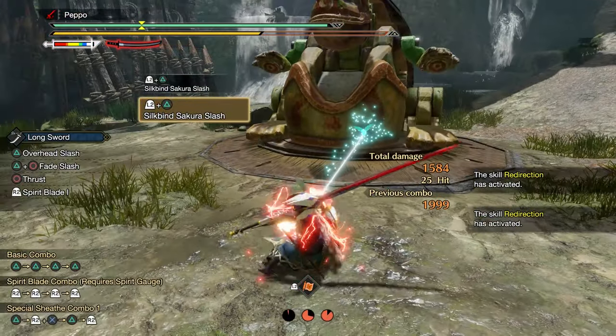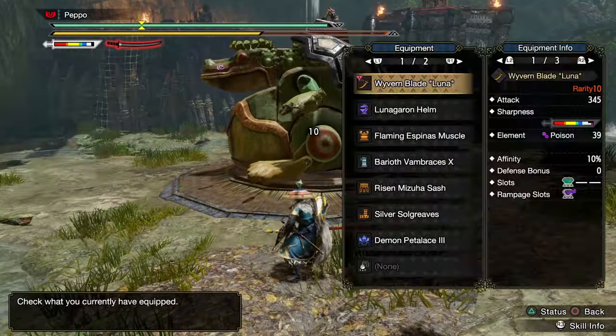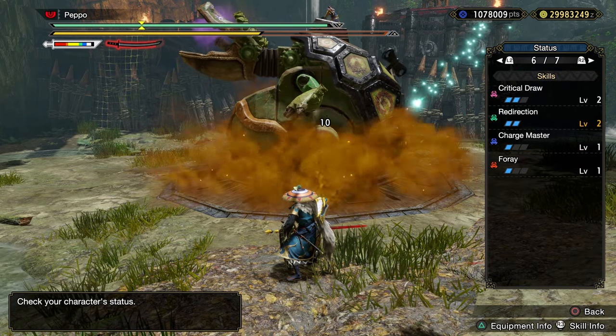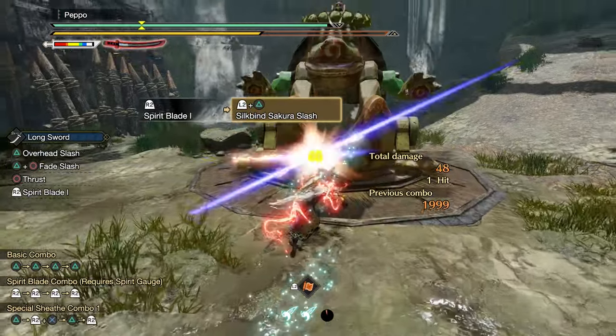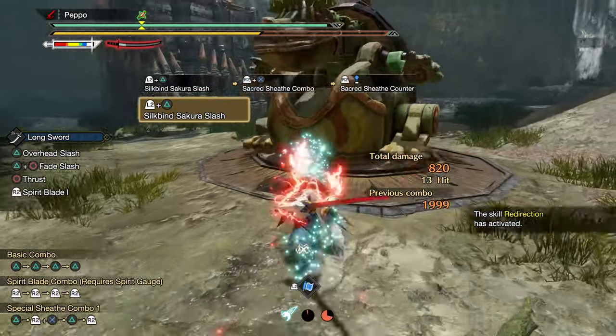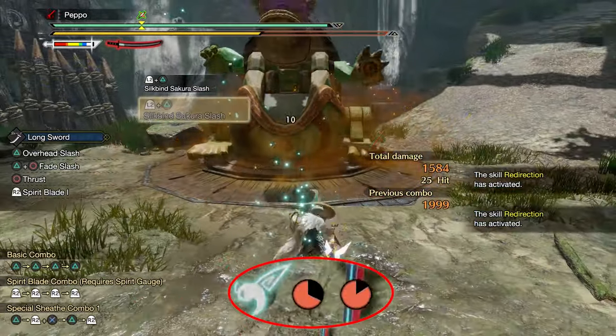Let's start with the most fun playstyle in my opinion: the Redirection Longsword. We'll make use of the skill Redirection. You want this skill at level 2, so that if you correctly time a Switch Skill swap as the monster is about to attack you, you can perform a backward evade and refill part of the Wirebug gauge, speeding up its cooldown considerably.